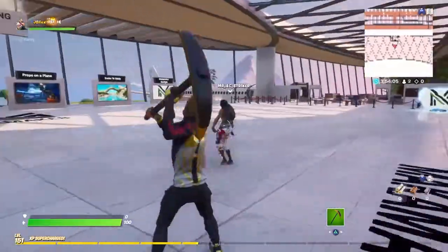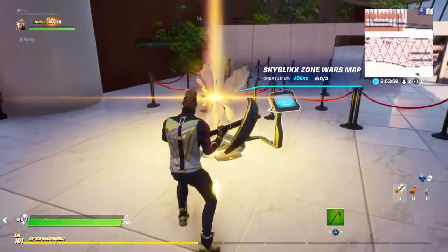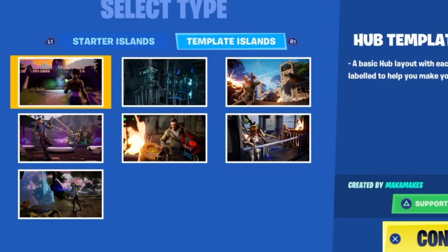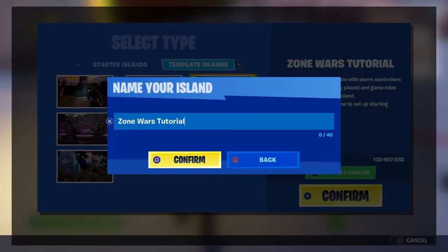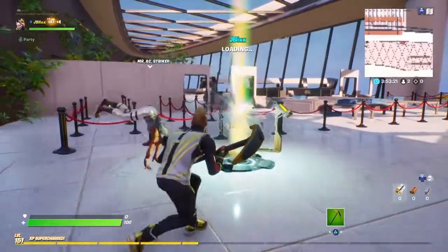We're in creative and I have a world set up already. What you're going to want to do is go to your golden portal, press use console, go over to Create New, and press Template Islands. It should say Zone Wars Tutorial somewhere — select that, press confirm, make a name for your zone wars map, press confirm, and then it's going to load up that world. Just hop into it.